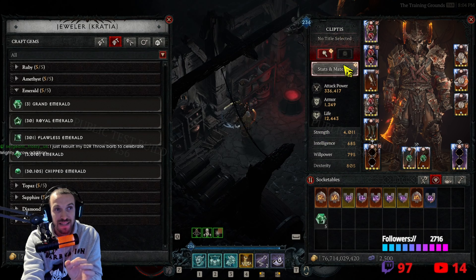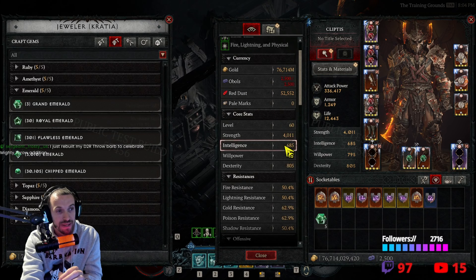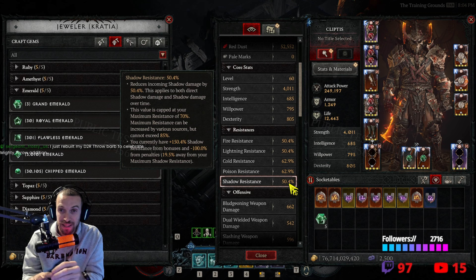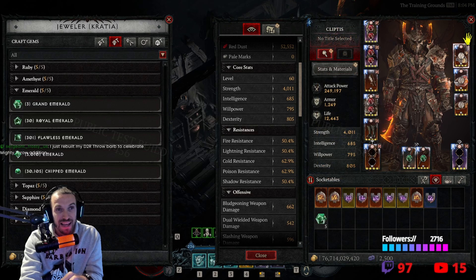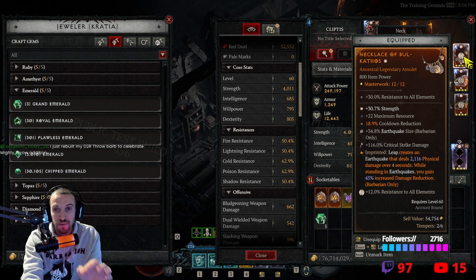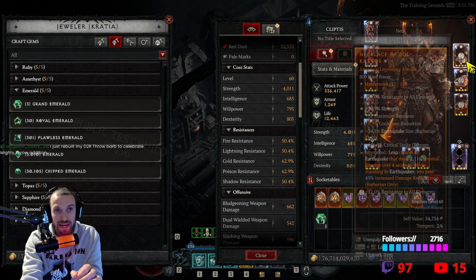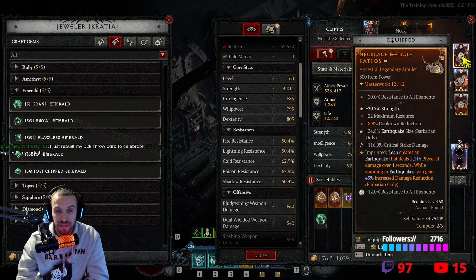The downside is that you're going to lose a little bit of your resistances. But I've cleared tier 100 with this in the pits. I'm not running Lock Rinse — I took a regular amulet so that I could run 45% damage reduction here.